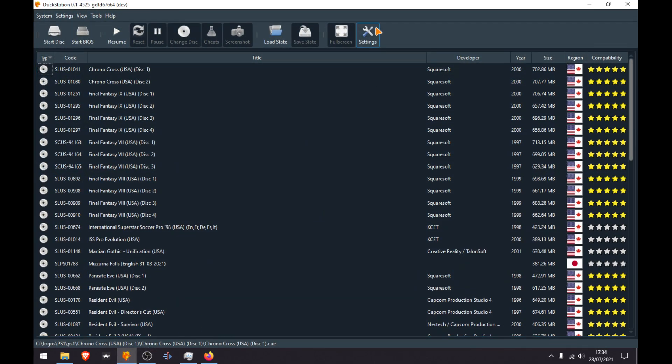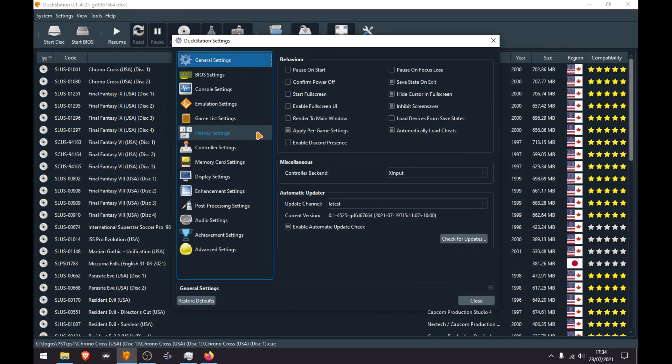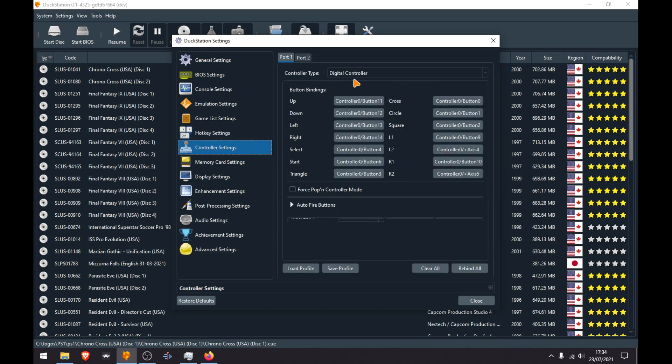Open up tech station, go to settings, then controller settings. Under controller type, change the control type to numcogoncon.